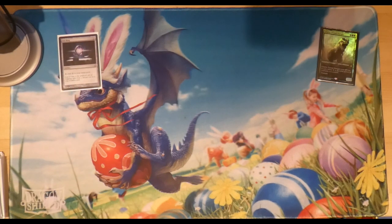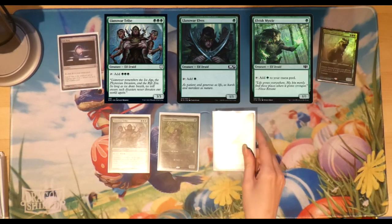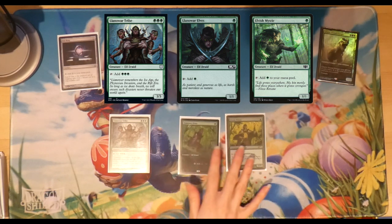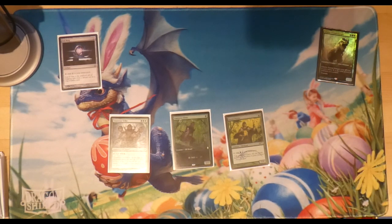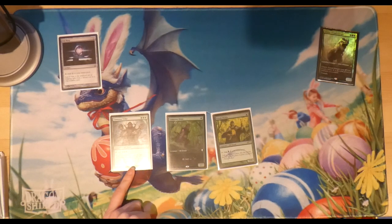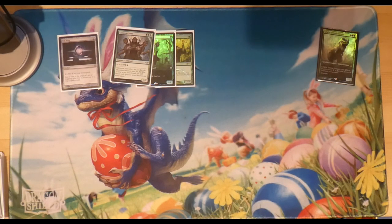We've got Llanowar Tribe, Llanowar Elves, and Elvish Mystic — there's a nice foil on two of these. Having creature ramp is good in this deck as every little helps when it comes to getting Galta onto the battlefield. These two are 1/1s, but Llanowar Tribe is a 3/3 so it contributes three power toward Galta's casting cost.